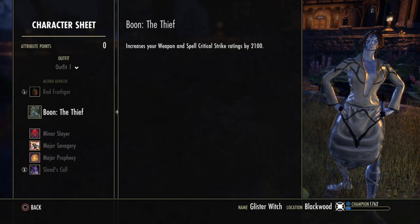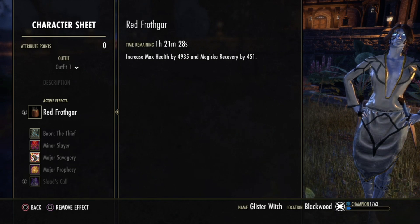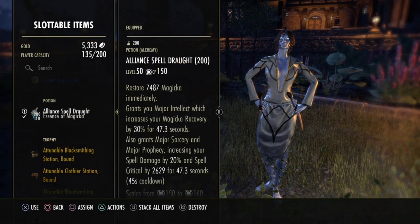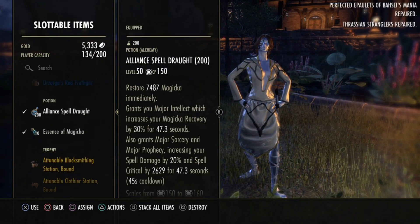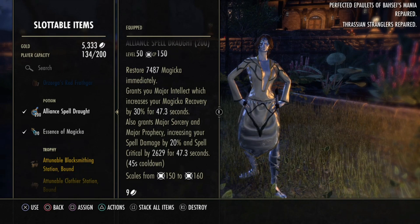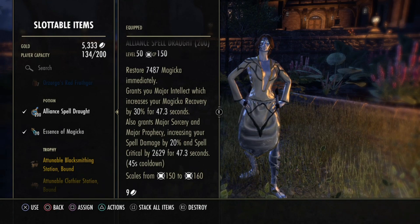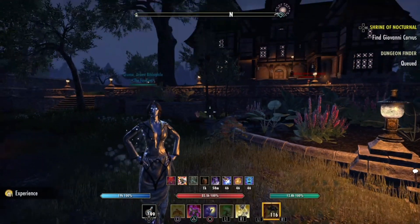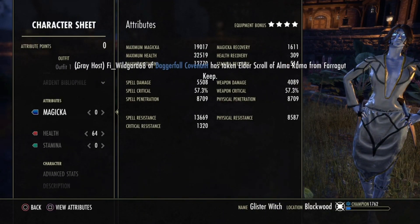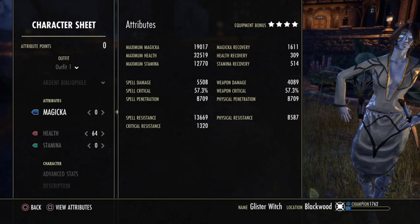We are using the Thief Mundus Stone, Orzorga's Red Fraudgar food that gives max health and Magicka Recovery, as well as the spell damage potion. It gives us Magicka, Magicka Recovery, Major Sorcery, Major Prophecy, 20% spell damage boost, and crit chance as well. When I just popped that, we reach basically 5.5k spell damage, which is nice.